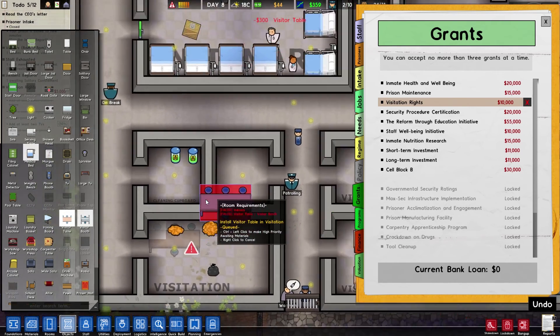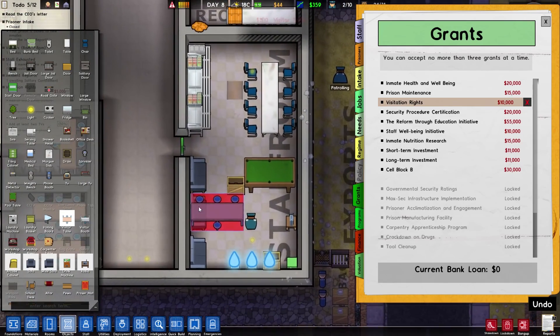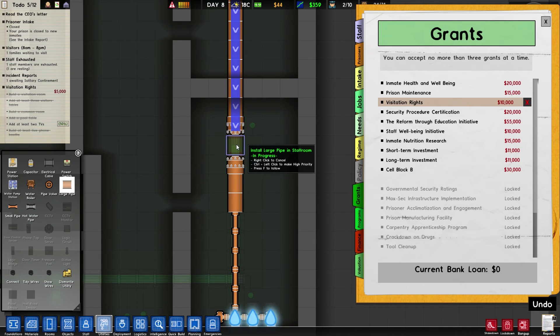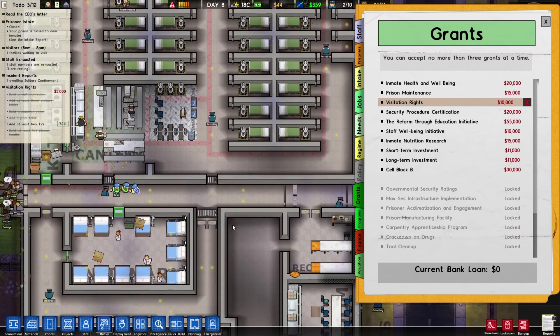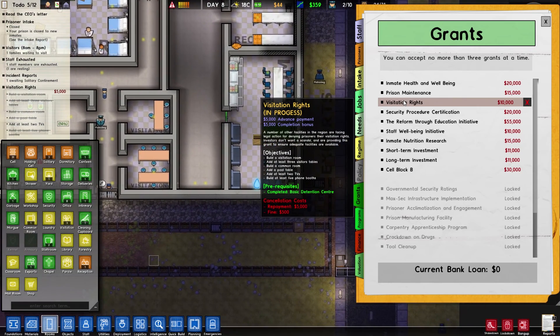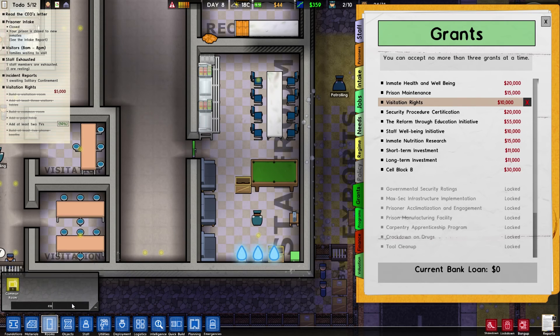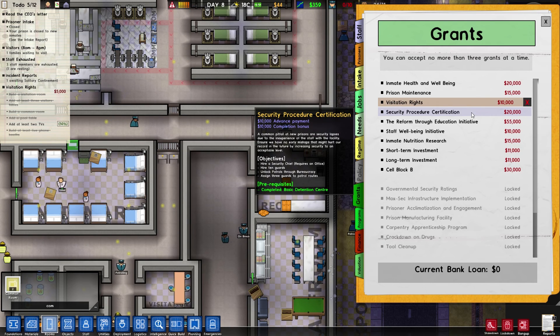Objects — visitor table over here. This is the common room — do we have phone booths? No we don't. Utility wise — the large pipe is connected over here. They want to have two TVs and a pool table. I can say this is gonna be the common room over here. This is a radio. Security procedure — inmate healed and well-being.